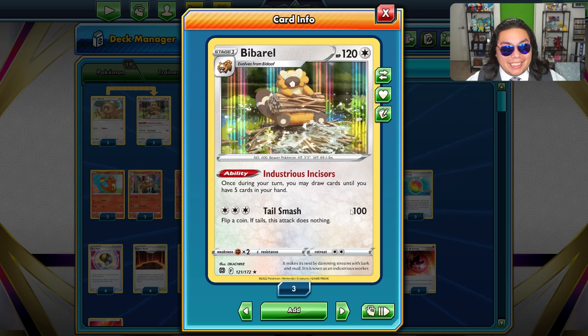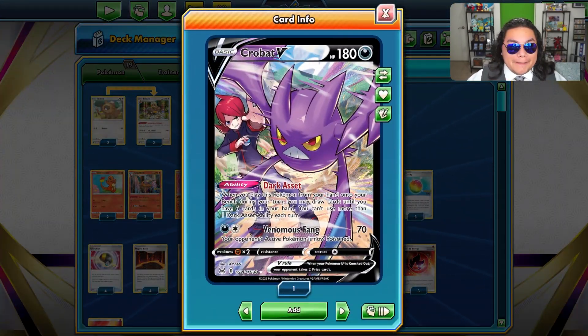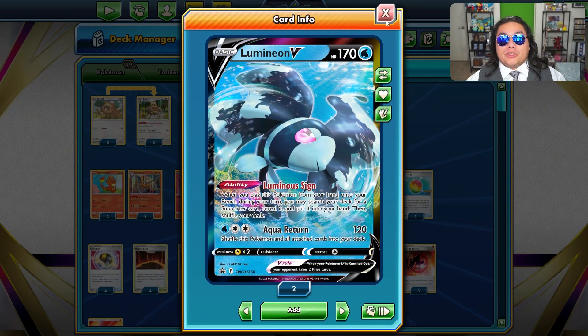This is going to be our draw support, including Crobat V and Lumineon to help us grab any supporters that will help us draw into things.